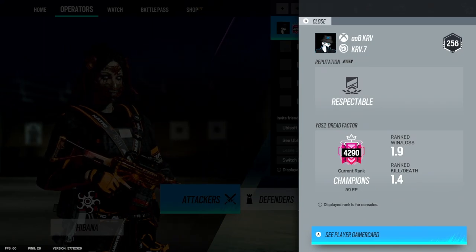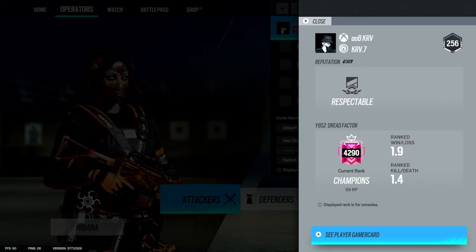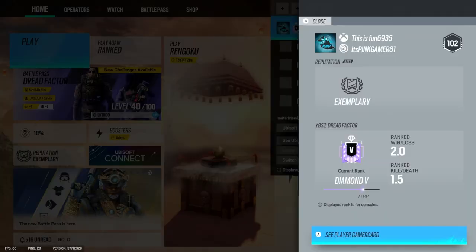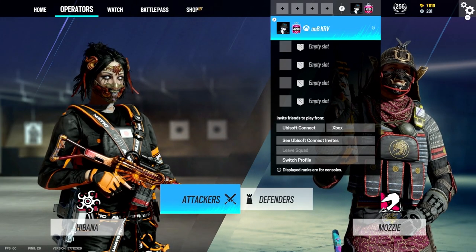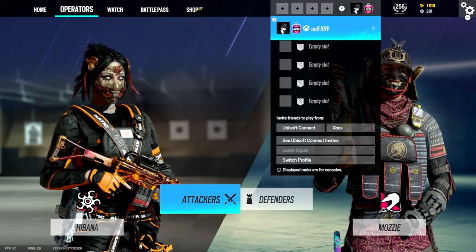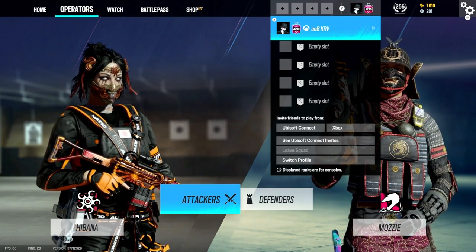I currently have a 1.9 ranked win/loss with 1.4 on my main account. On my smurf I have a 1.5 with a 2.1 ranked win/loss. I'm currently Diamond 4 or Diamond 5 on my smurf. I normally range around 1.4 to 1.6 and I'm going to give you my tips on how I keep my KD around that area.